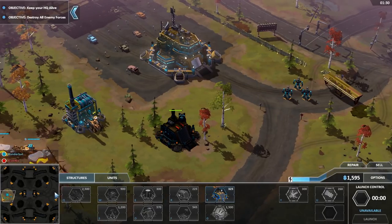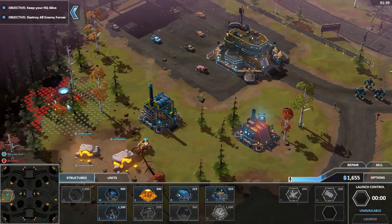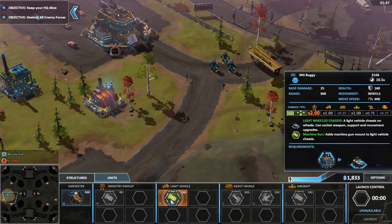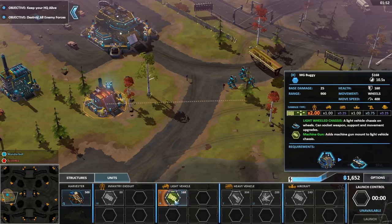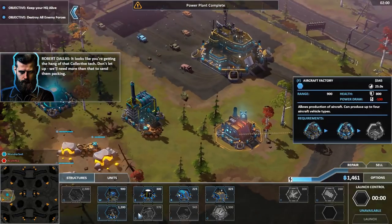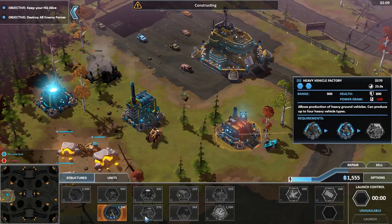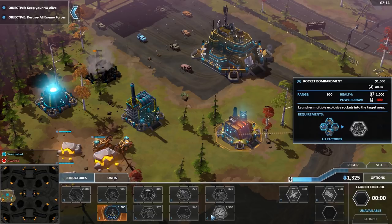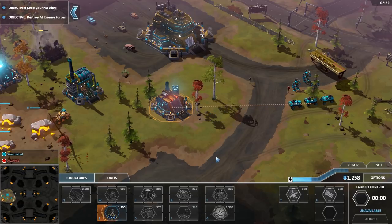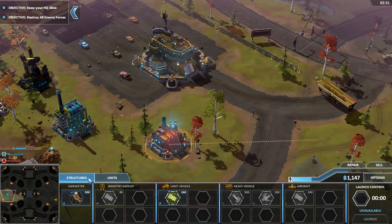I already started with some infantry. I'm just going to start getting base control — I assume my enemy's right over there. What else do I have? A comm center, very pricey power-wise. Speaking of power, let's build that over here. I don't know how far out I have to worry about building. I've got some MG buggies available. I've got a fair amount of money. Power plant complete.